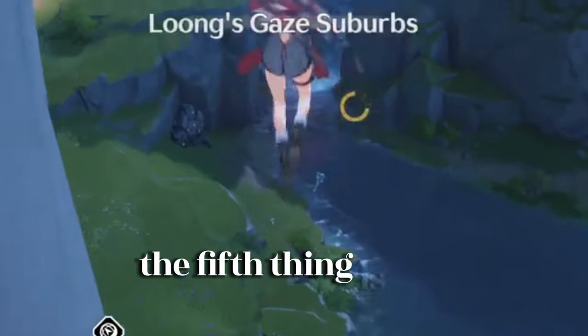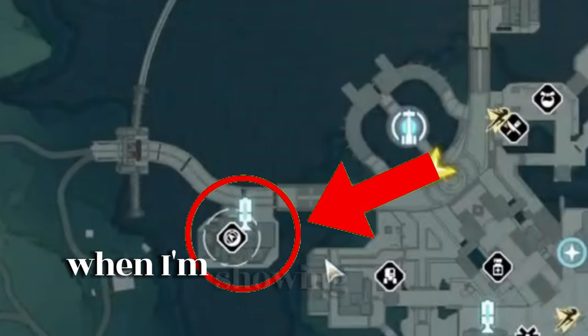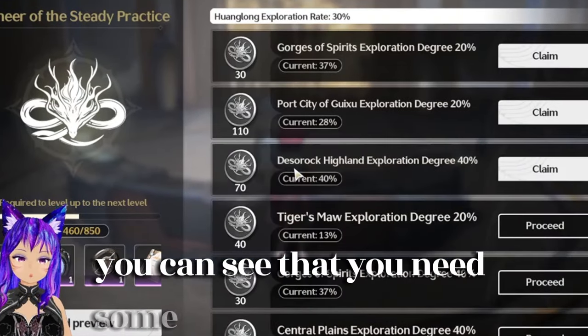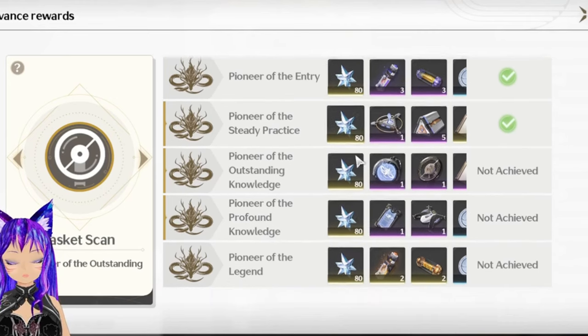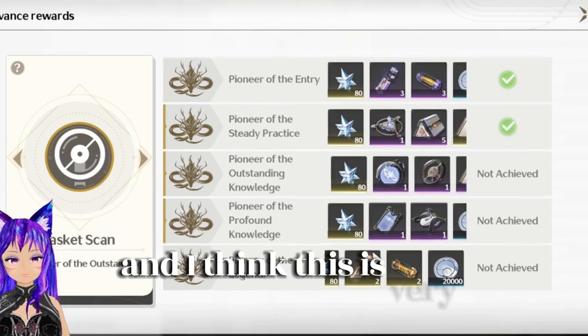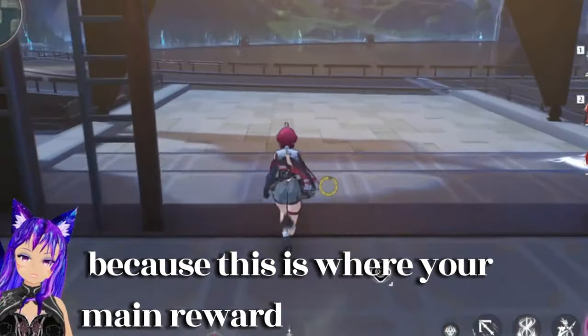The fifth thing is the exploration progress. When you go to the place I'm showing you on the map and talk to the lady, you can see that you need a certain percentage of world exploration to get rewards. You will get a lot of rewards while exploring and this is very important because this is where your main rewards are going to come from.